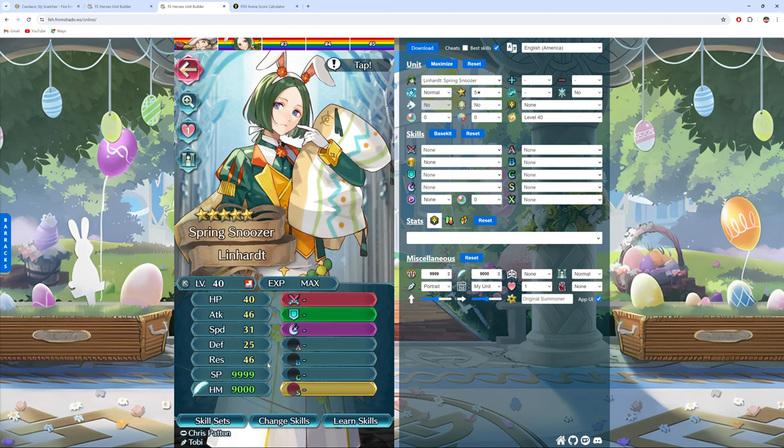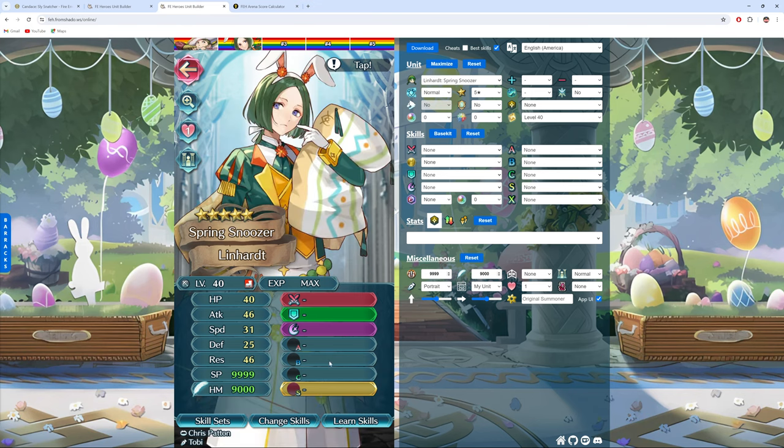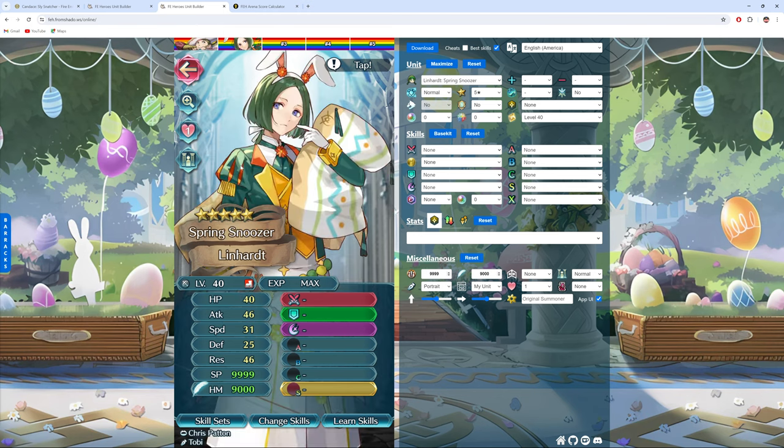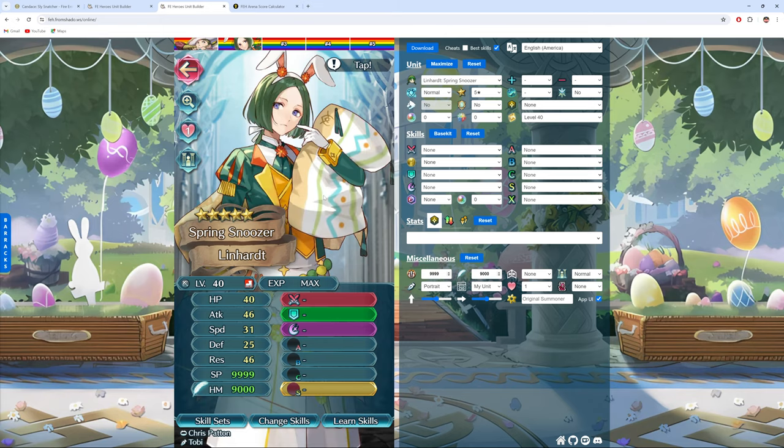His better res — he also has a Super Boon on res while she doesn't. So it's actually a three-point differential on res stats, and that could be huge in certain matchups and situations where you're checking for Ploy skills. I would say overall Linhardt is certainly better. The one advantage to Candice over him is that she's a Grand Hero Battle unit, so we got an extra copy of her for free and she'll rerun in the future. So she'll cost less Heroic Grails to get to plus 10. But if you were to build either of them, this guy would be better in the long run.